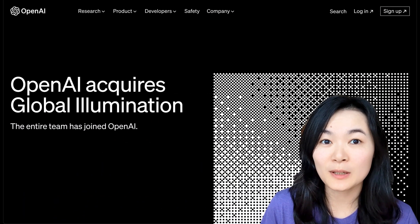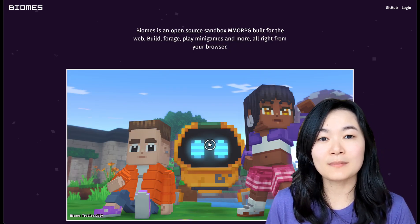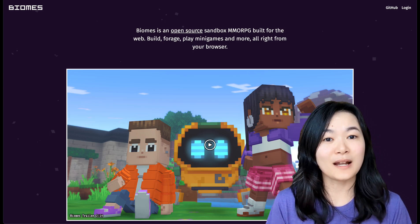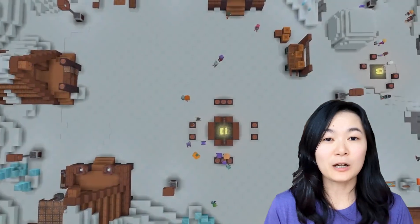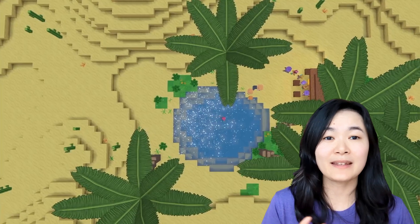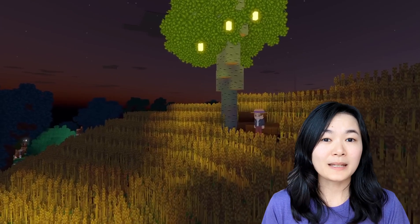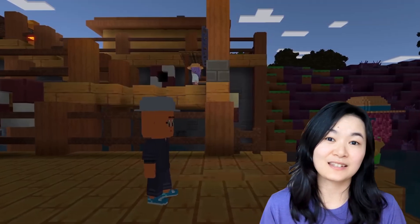OpenAI acquired Global Illumination, a startup working on an open-source Minecraft game. The key feature is that you can build and play games right from your browser, no installation needed. It's possible that OpenAI will build an AI simulation platform for generative agents to explore the game, like the Stanford Generative Agents Project — or maybe it's a sign that OpenAI will invest more in visual products and services.